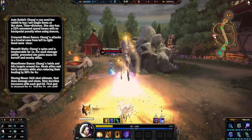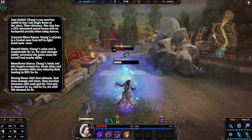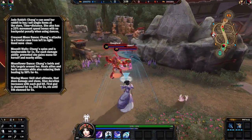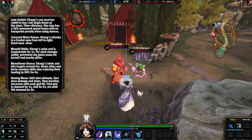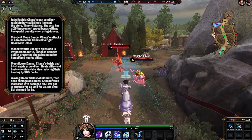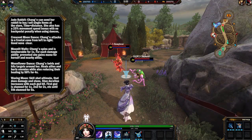Lastly is the ultimate, Waxing Moon. She shoots a skillshot in front of her that does damage and stuns. Each god that gets hit is stunned for a second longer: the first god for one second, the second god two seconds, three seconds for the third, four seconds for the fourth, and if you're unlucky enough to be the fifth god, you're stunned for five seconds. This is a really nice team fight game changer, so you want to land that as much as you can.